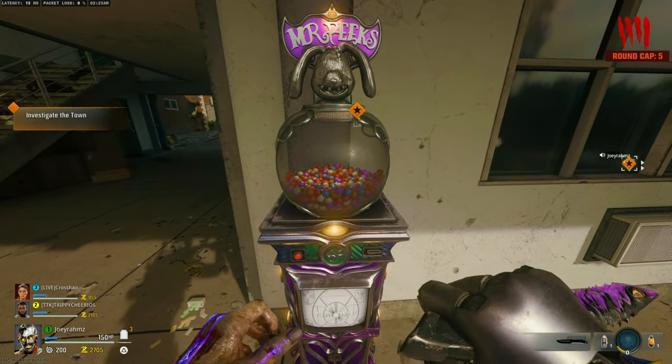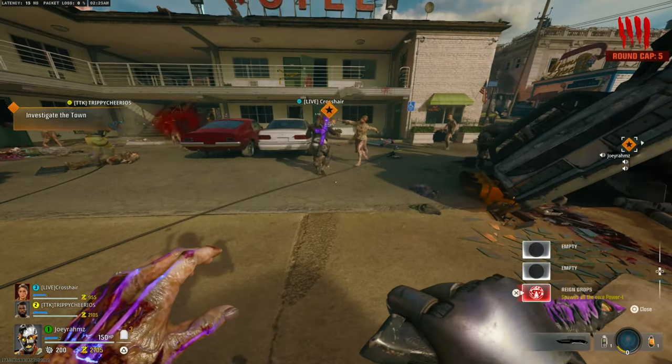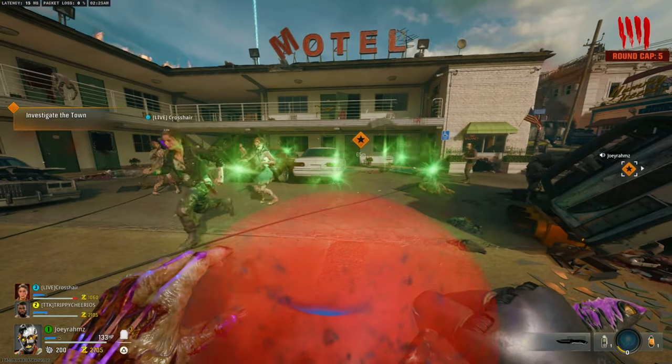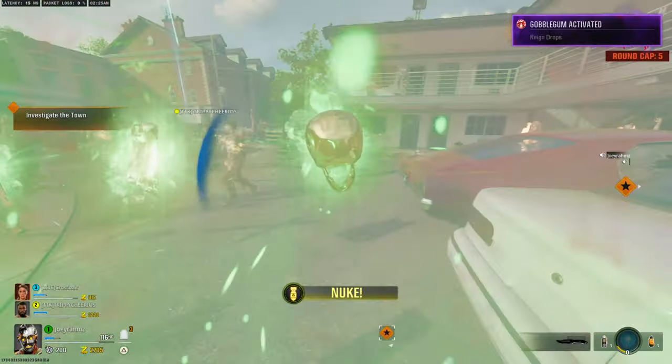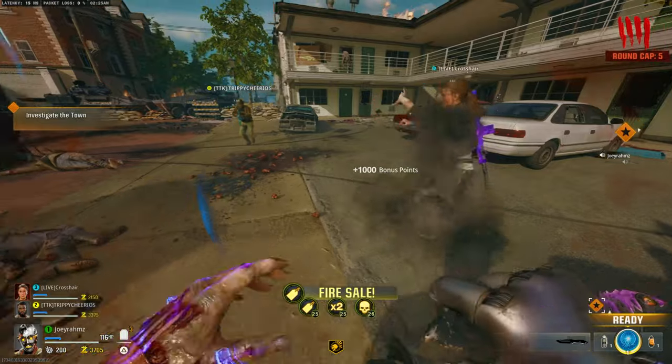If you got Raindrops, it's going to make it a little bit faster to get into the glitch. If you don't have it, you can still do it — you'll just wait until both players have their full power. Once you get Raindrops, drop it, and then everyone's going to get their full power, and then this is what's going to happen.